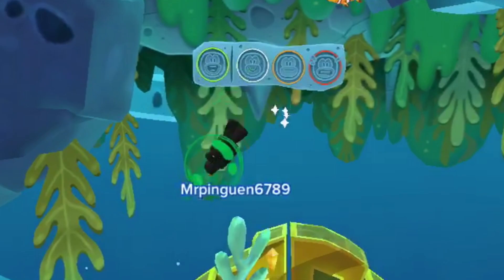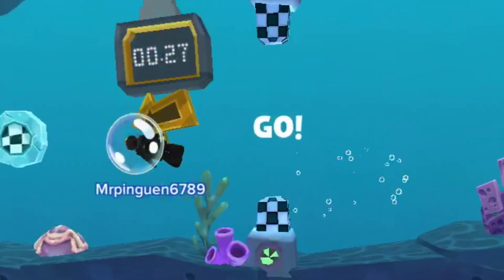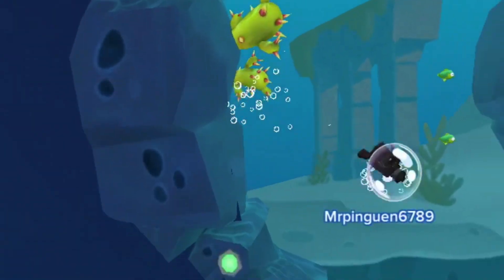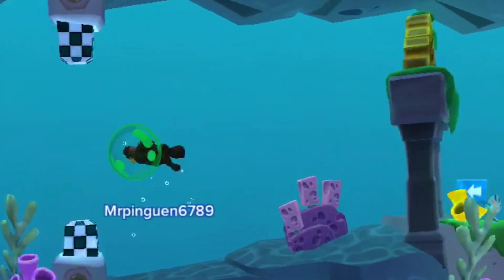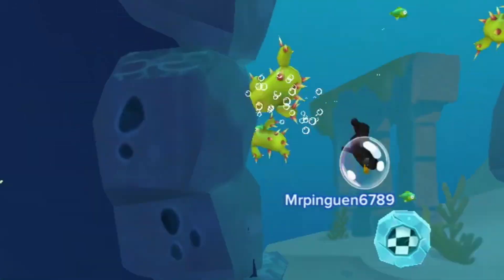The racing area. Let's look at how many failed attempts there were: failed attempt number one, failed attempt number two, failed attempt number three, failed attempt number four, failed attempt number five, failed attempt number six, failed attempt number seven, failed attempt number eight — and then finally a successful attempt at the race.